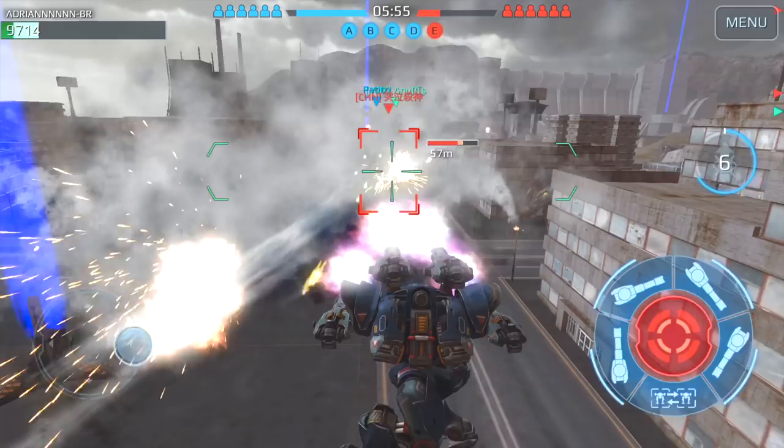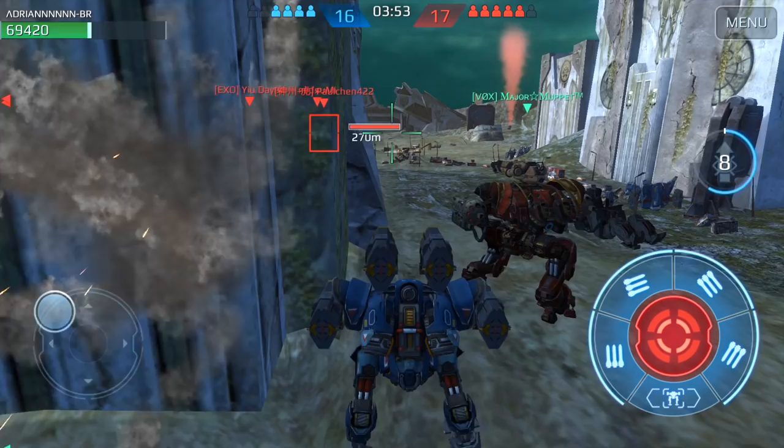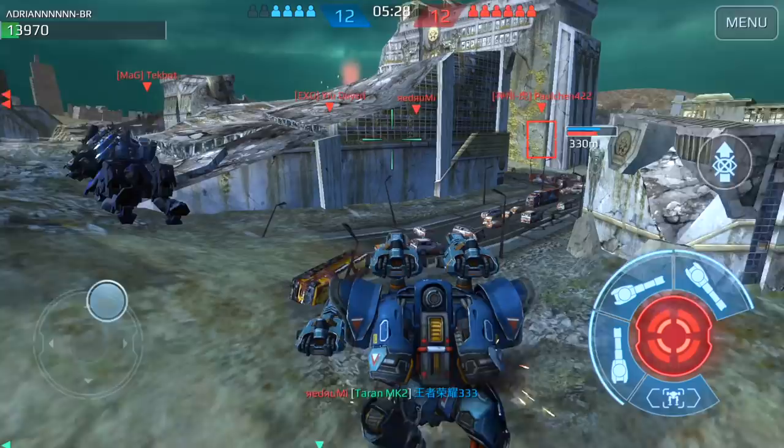Now I'm going to show you what weapons I found were the deadliest when I was running the Spectre. One weapon which I found very effective against the Spectre was the Hydra. Remember, the Spectre doesn't have a lot of HP and tends to gravitate towards covered areas. The problem with the Hydra is it actually curves around walls, buildings, and structures, and it will hit the Spectre even if it's trying to hide. So that's one weapon you guys could use.